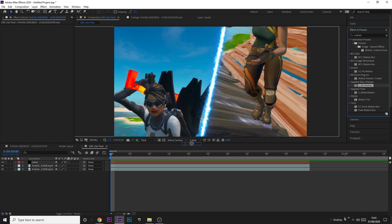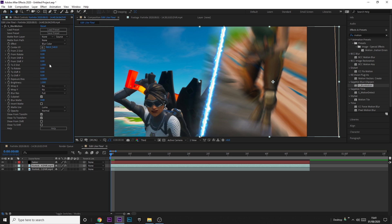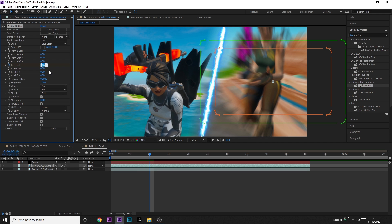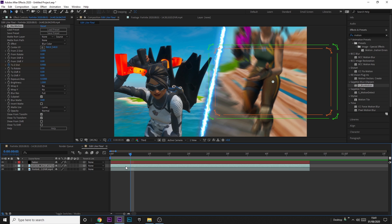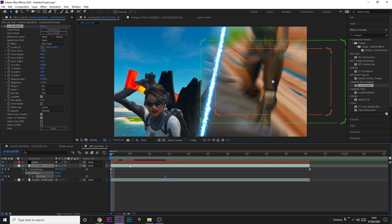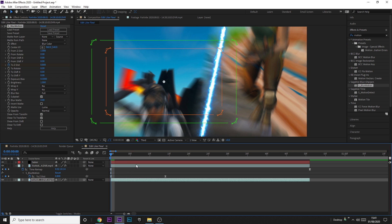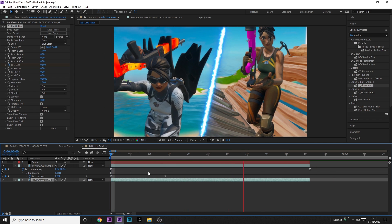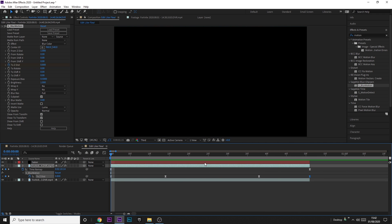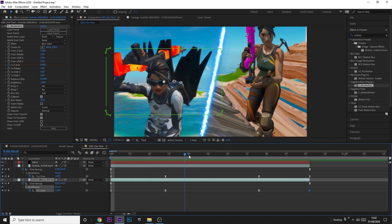Add S_BlurMotion, which is a Sapphire effect. Keyframe the Z Distance: put it to 0.8 at the start, then go forward about 10 frames and put it to 1. Press U on the clip to bring up the keyframes, drag this out a bit, and press F9 to ease them. Copy the effect onto the other clip. Then if you want, copy the keyframes to the end as well so it also blurs out. It blurs in and then blurs out at the end.